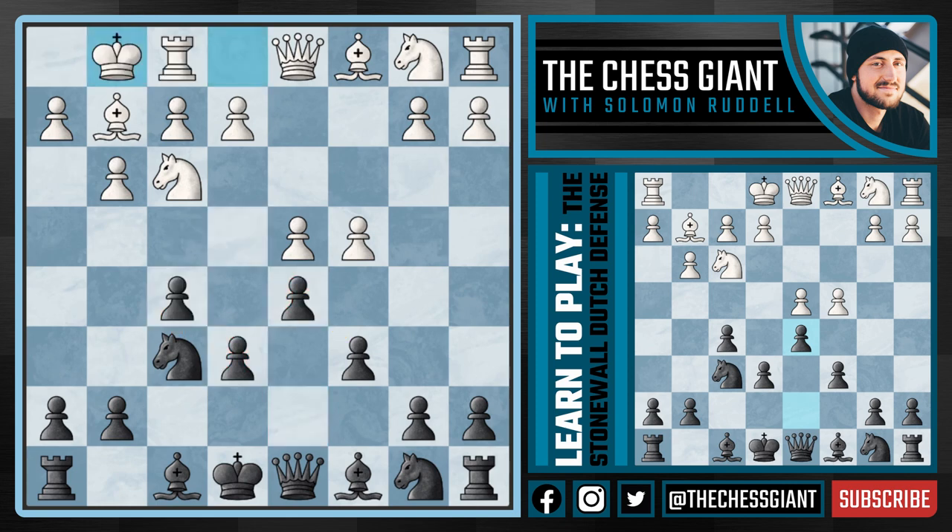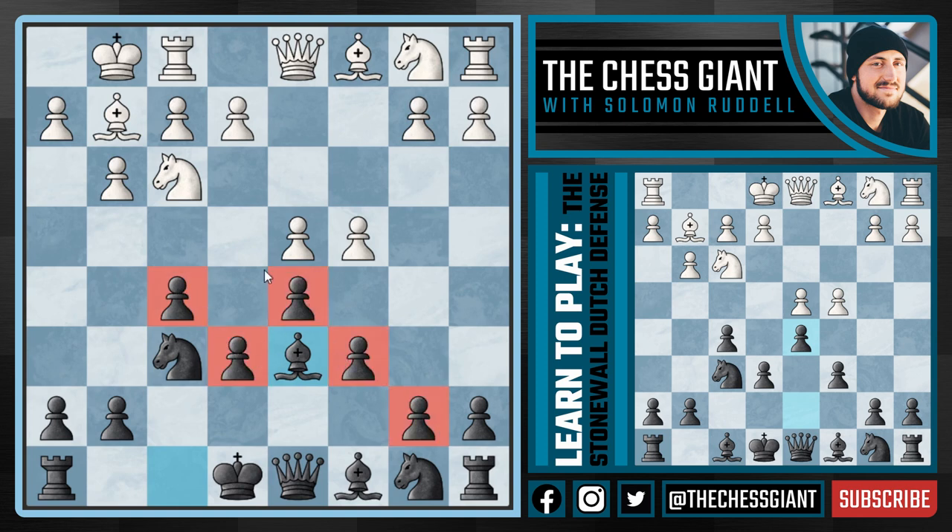Against castling kingside, we're going to play Bd6. As you can see, we've put our pawns on light squares from f5 all the way down to b7, and our bishop on d6 is not on a light square but on a dark square — it is a very active minor piece. On top of that, our knight on f6 can go into e4 at a moment's notice.